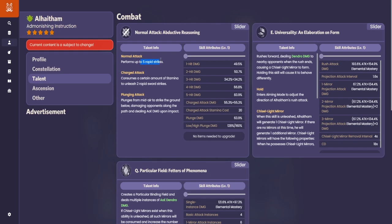Let's start with the normal attacks. You do only four or five rapid strikes. The skill rushes forward, does Dendro damage, and has two ways of doing it: the halt animation and the tap animation. In aim mode you can adjust where Alhaitham rushes forward, and if not, you just tap it and rush forward instantly.